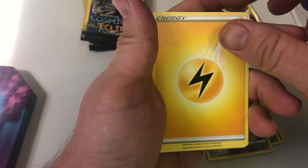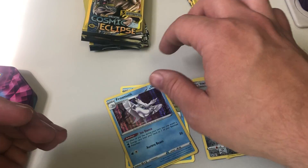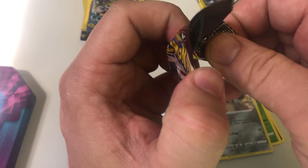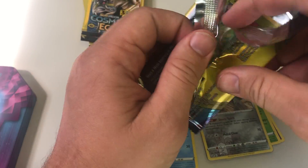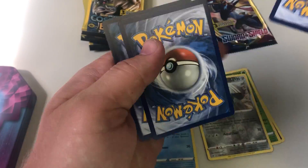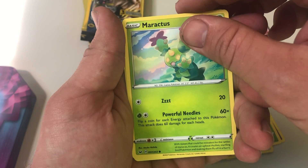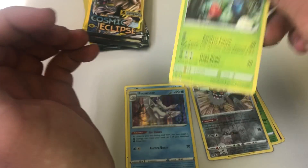Energy, Mudbray — hey, a Frostmoth! There's our first holo, and it came from a pack with an Energy. Again, eight-mile words. Energy, Bisharp. I hope the Cosmic Eclipse will do me a little better.